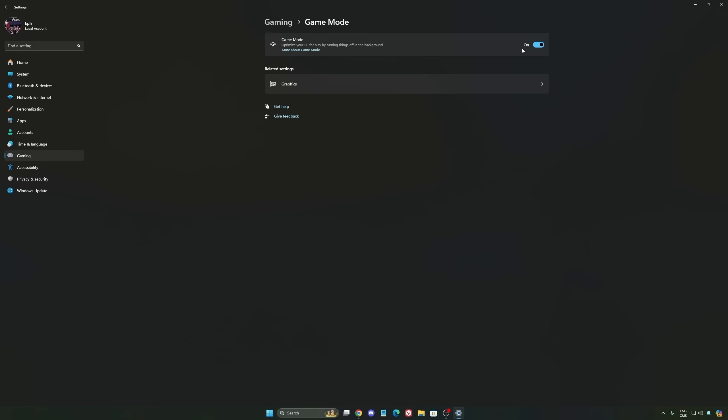And the last one is Game Mode. Now Game Mode, honestly, is really, really good. Back then with Windows 10 it was a bit sketchy with a lot of stuttering issues. But now you really need to use it to make sure that all your resources are prioritizing your video games.